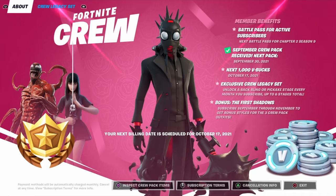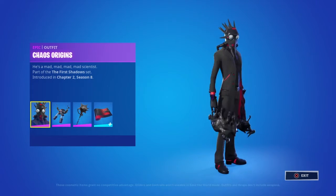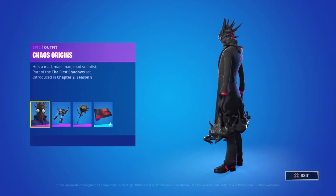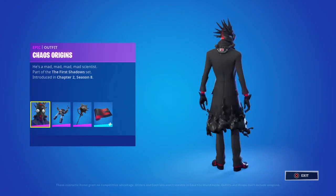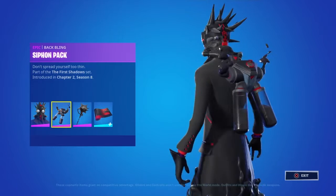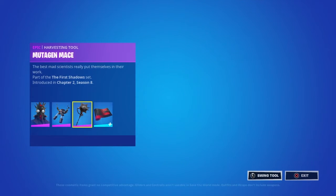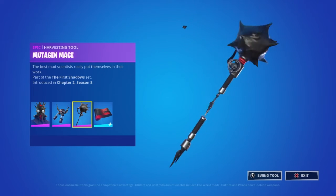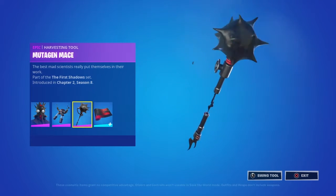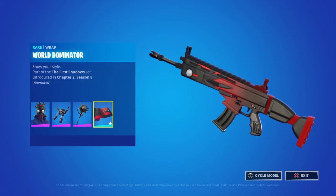This is the first time I've ever been able to review it for you guys. This is the Chaos Origin skin with the Siphon Pack back bling — pretty nice skin. I feel like it would look way more realistic though; there's something wrong with it. We got the Mutagen Mace pickaxe, and then we got the World Dominator wrap, which is also animated and is a red and black wrap to fit the whole set. It's a pretty nice wrap too.